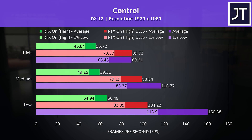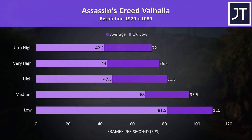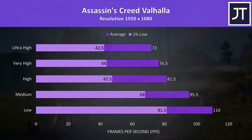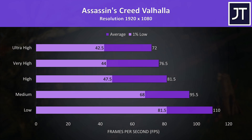With the high setting preset, ray tracing on with DLSS is actually doing slightly better than native. Assassin's Creed Valhalla was tested with the game's benchmark. Even with the highest ultra high setting preset we're getting above 60 FPS, another decent result from laptop hardware, while low settings was able to surpass 100 FPS.